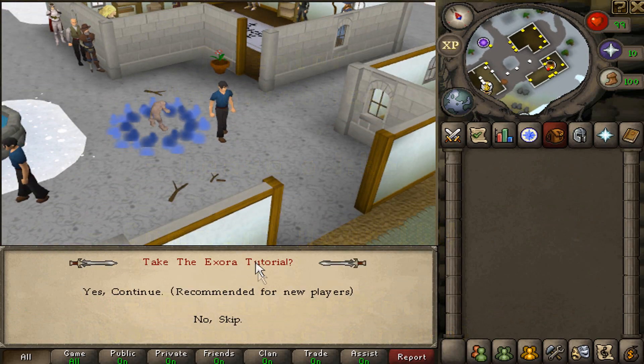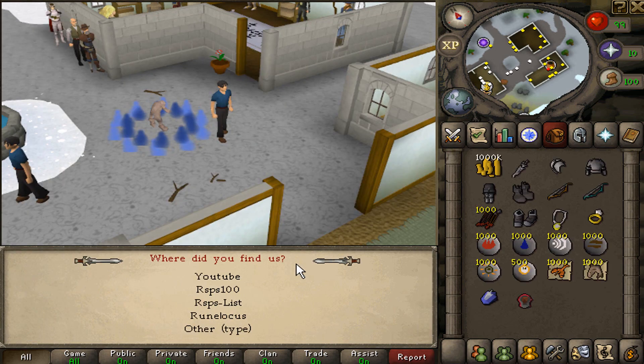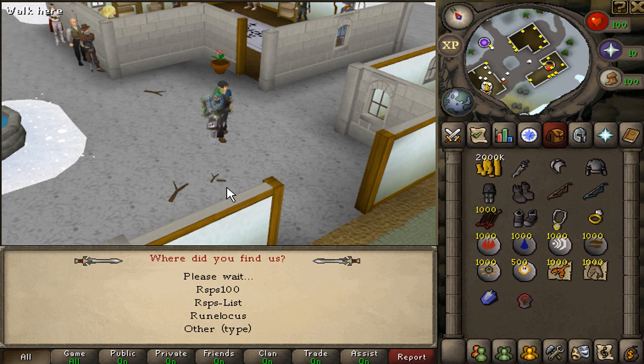Also, when you guys make a new account, I do recommend going through the tutorial, but after you select what account you want, make sure when it asks you how you found the server, you click on YouTube and type in Wet Wizard. Doing this gives you a bit of extra cash when you start out, and it helps me out a lot. It lets the owners know that I brought you here.